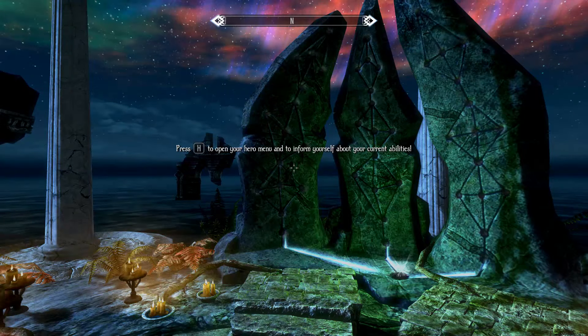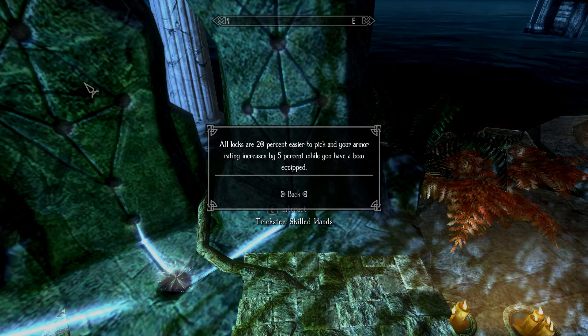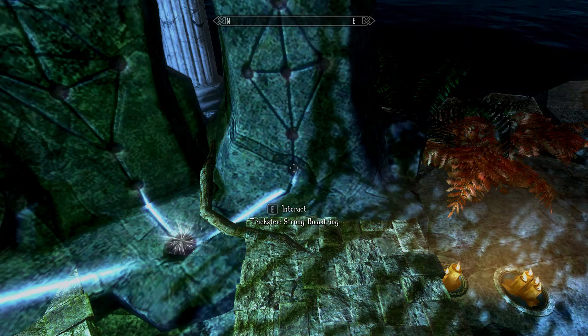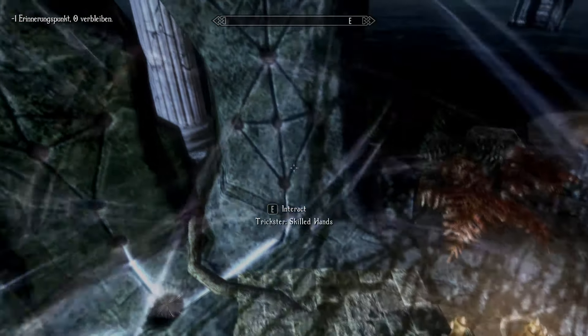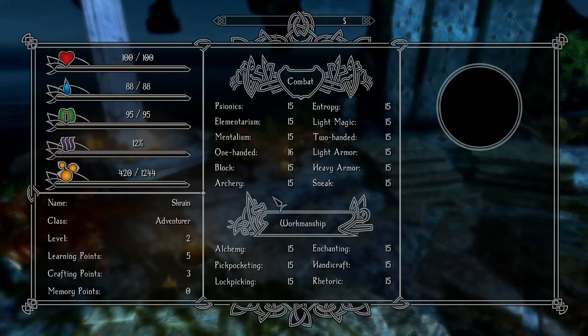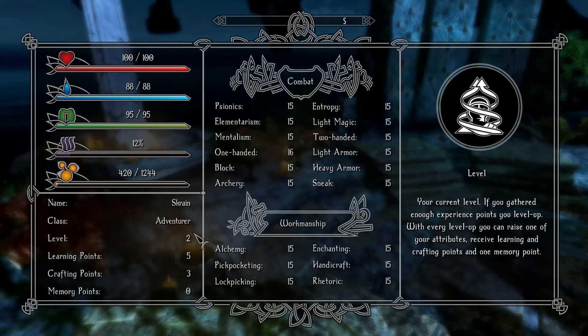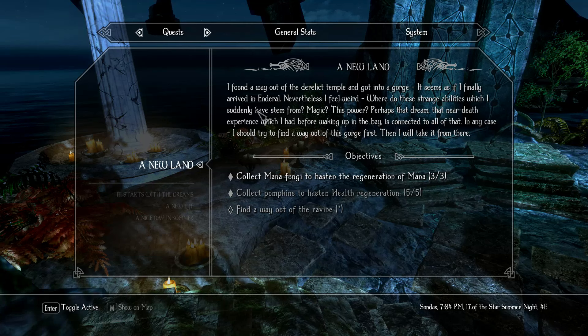If too many quest targets appear on your compass, get rid of some of them. Shadow of the Wind. Now we thought about going down the Skilled Hands one. The strong bowstring — the memories of the trickster — combines the effective use of a bow with lockpicking. Bows do 12% more damage and another 10% damage at Tier 2. I'd like that. I don't have a spare memory. Got no memory points, three crafting points, five learning points, and we're level two. We've got to find a way out of the ravine — that's what we've got to do now. Found a way out of the derelict temple and got into a gorge. Seems as if I finally arrived in Enderal.